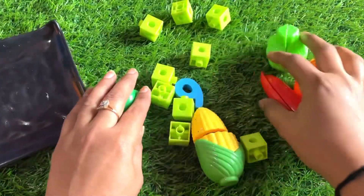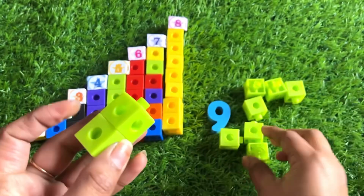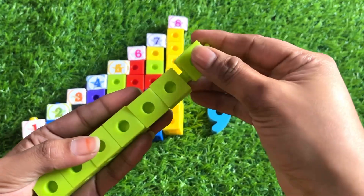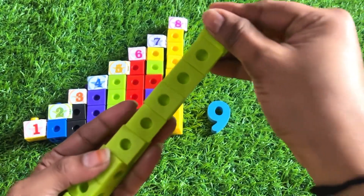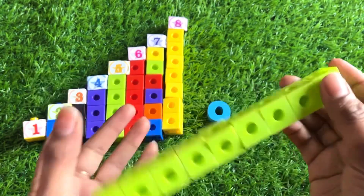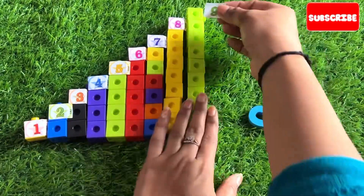Oh wow, here are many building blocks and we got number nine! Let's make a building with these green color blocks: one, two, three, four, five, six, seven, eight and nine. We count one more time — one, two, three, four, five, six, seven, eight, nine. Yes, it's a nine floor building! Paste a sticker of number nine on top of the block.